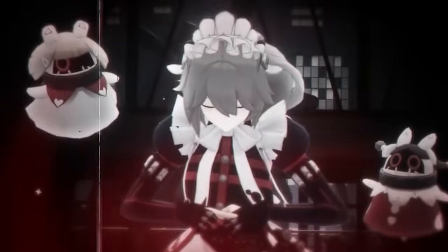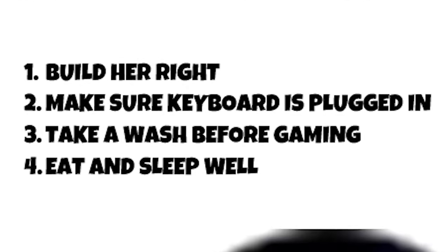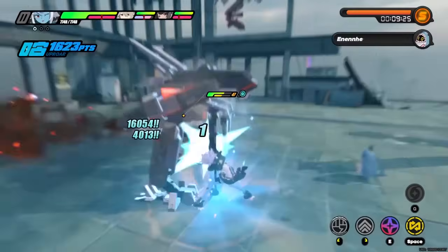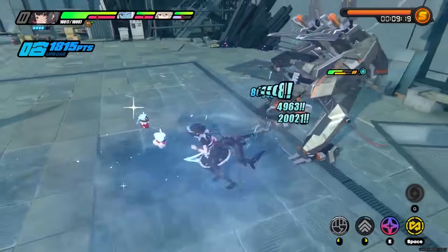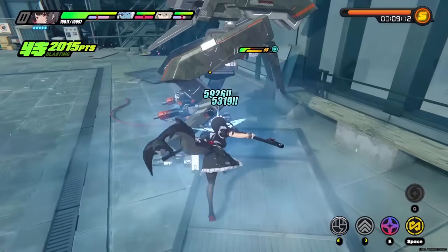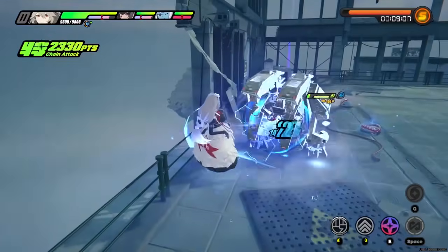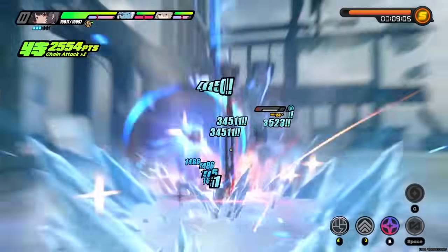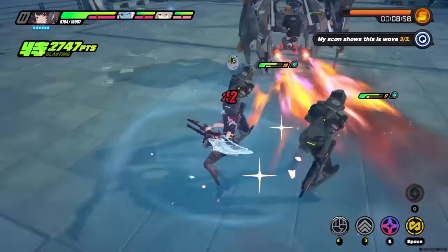Zenless Zone Zero has had its fair share of complicated characters, each with combo improvements, and Rena is no different. However, after compiling every optimization and tip or trick for Rena — her most optimized combo is simply: use her EX special attack when you have energy and enjoy a pen ratio buff alongside some anomaly buildup. Being on the field with Rena is already a DPS loss unless you're using her EX special attack. The damage she does, even if you commit to an anomaly build, is not worth being on the field for too long.